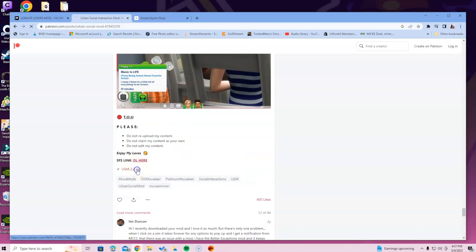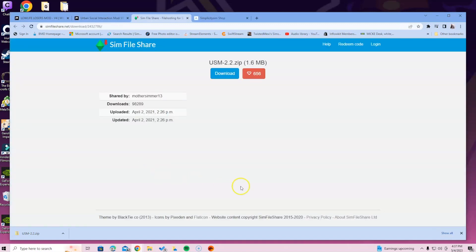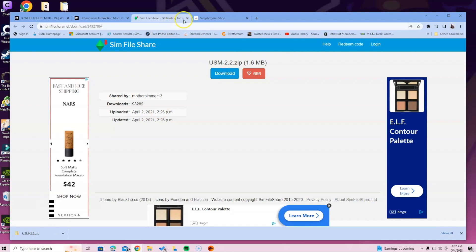Click on the USM zip and it will download at the bottom. If you click the SFS version, it will be SIM File Share and you would download it that way. In my case, I just click the download button because I know my computer can handle it — just click whichever button works for your computer. Once you do that, you can click the arrow and it will say 'show in folder' and you can pop it up that way.